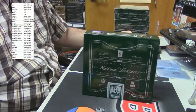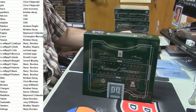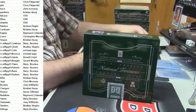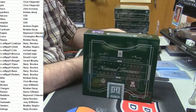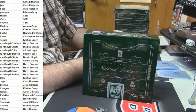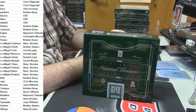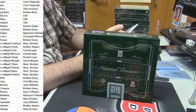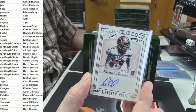At least let you all know who you got and what not. Let's start off with the San Francisco 49ers — 4 out of 99 rookie auto for D'Andrew White.